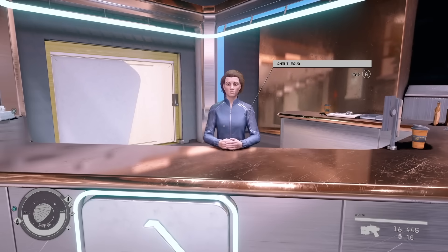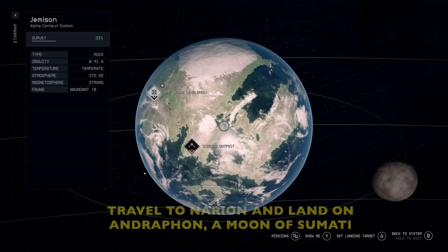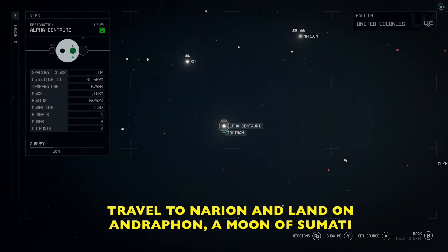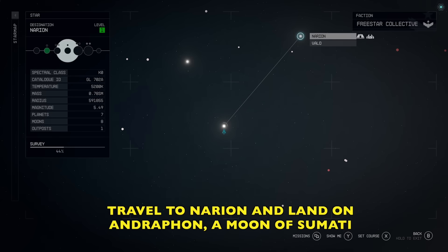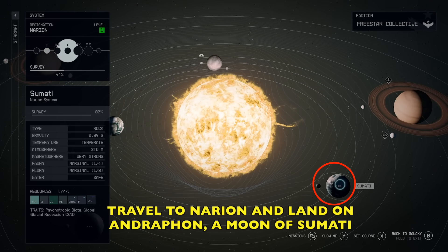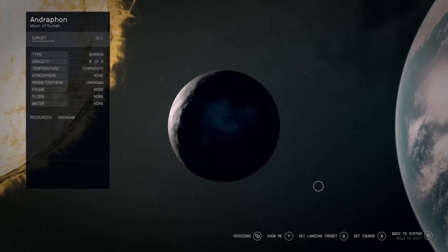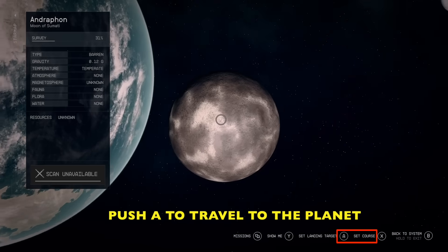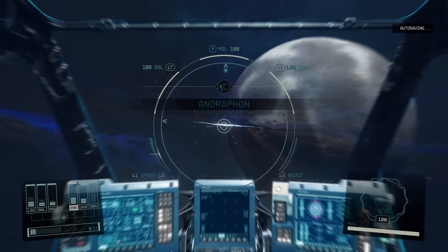Once you get all your supplies, let's head to the ship. Pull up the map, hit right bumper for the local map, then press Y and you can fast travel. Let's get in the ship and travel to Tenarion, then we're going to land on a moon called Andraphon — it's a moon of Sumanti, northeast of Alpha Centauri. If you head down to the right, Sumanti is just sitting there with Andraphon. Hit the A button to set course and then hit A again, and we will jump over there.